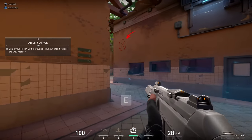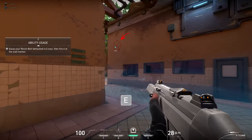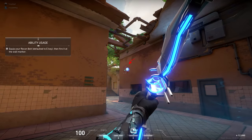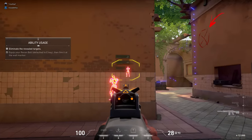Every agent's abilities are different. See what your bow does by shooting that wall. Revealing area — and there they are. Use your intel to take them out one by one.